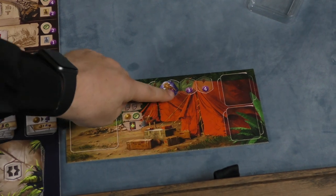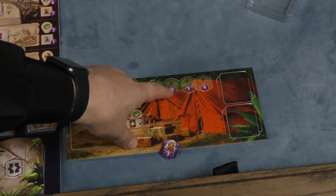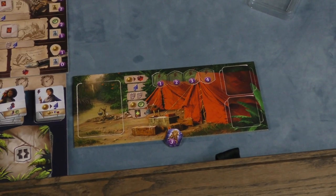However, every time you spend an idol for an action, you're giving up one, two, three, then four points as the game goes by.